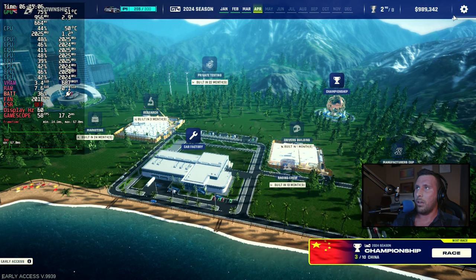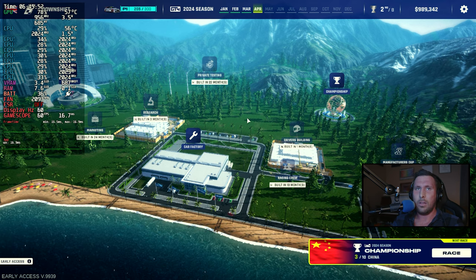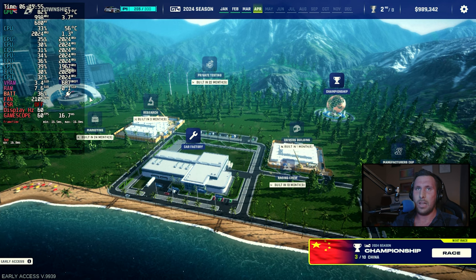So before we get too far into it, let's take a look at our settings. When you first start the game it is on 'Good' preset, windowed mode — I changed that to full screen. Resolution is 720p, lighting quality on Good, anti-aliasing on 4x. So we're in this main area.